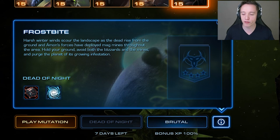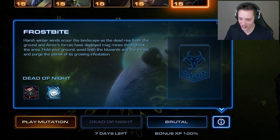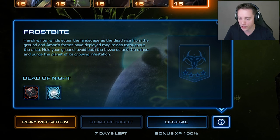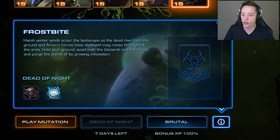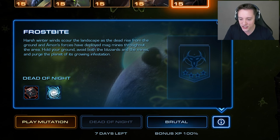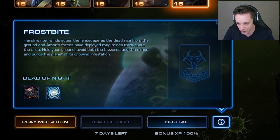This week's mutation mission in StarCraft II is called Frostbite. Harsh winter winds scour the landscape as the dead rise from the ground. Amos forces have deployed magmines throughout the area. Hold your ground, avoid both the blizzards and the mines, and purge the planet of its growing infestation.